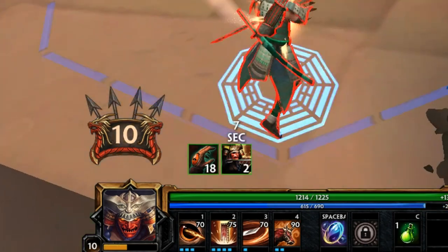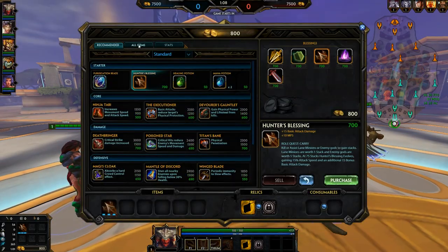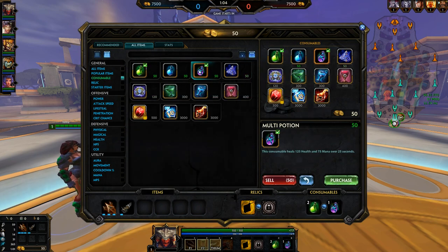The passive: as Hachi lands basic attacks, he regenerates more mana. For starters, you don't have to buy mana pods. Just 8 mana pods purchased over an entire game is 400 gold — that's 400 gold you saved just for playing Hachi.